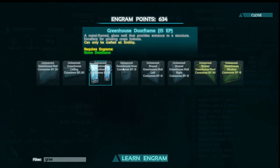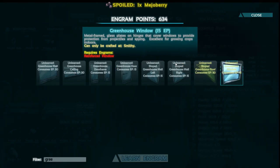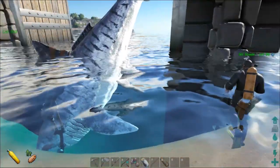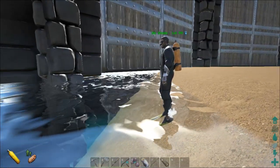These greenhouse items have elements that will help support the crops — basically they make crops grow better. And what we're curious to see is if it makes any difference at all in a cave which is underground.